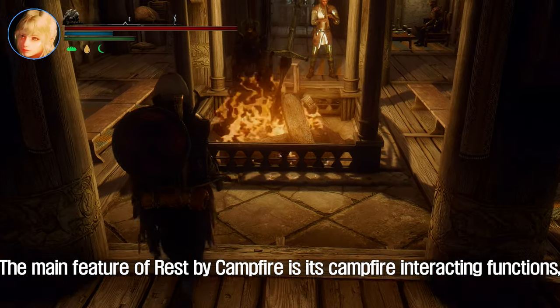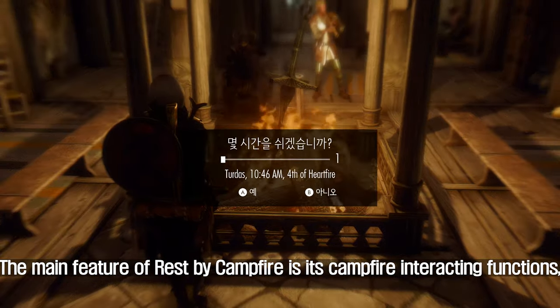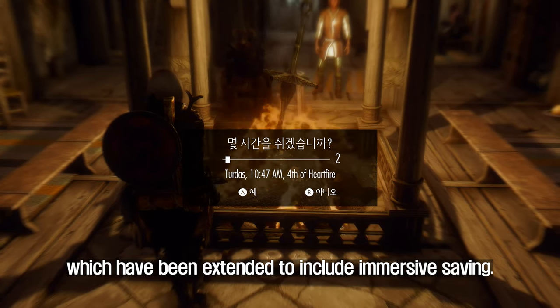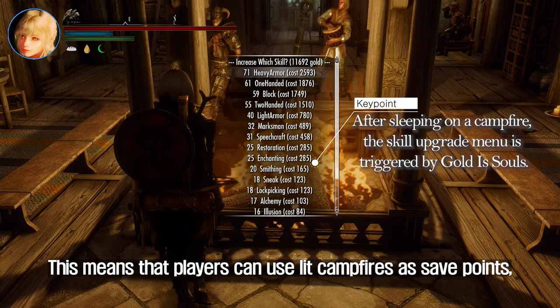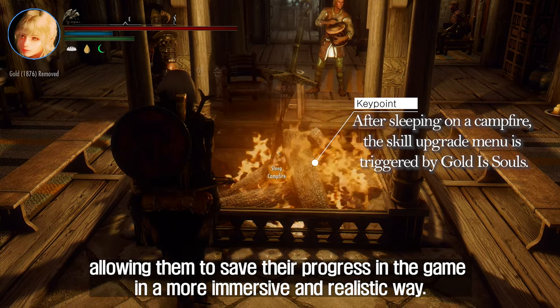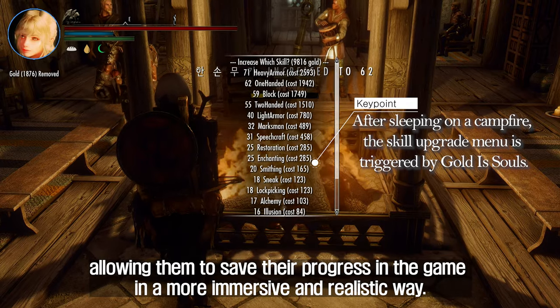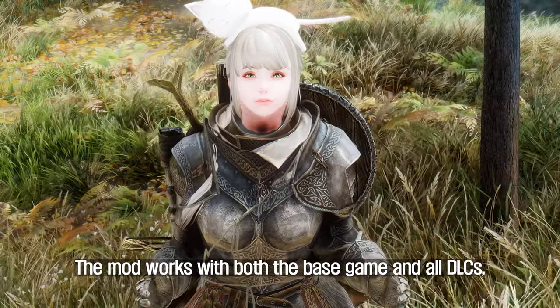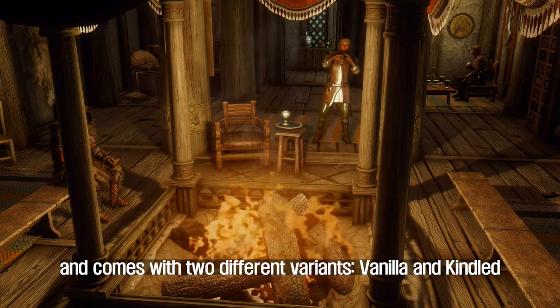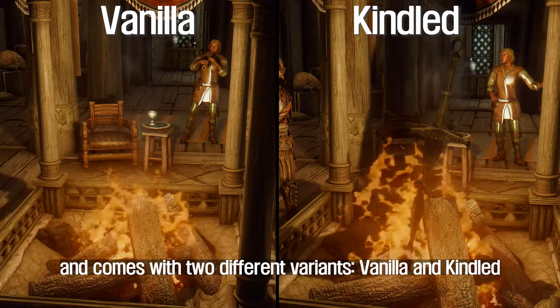The main feature of Rest by Campfire is its campfire interacting functions, which have been extended to include immersive saving. This means that players can use lit campfires as save points, allowing them to save their progress in the game in a more immersive and realistic way. The mod works with both the base game and all DLCs, and comes with two different variants, vanilla and kindled.